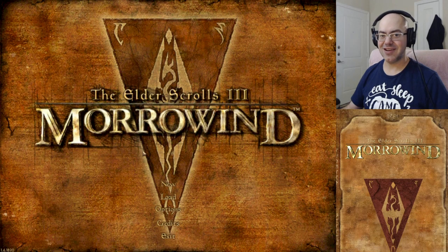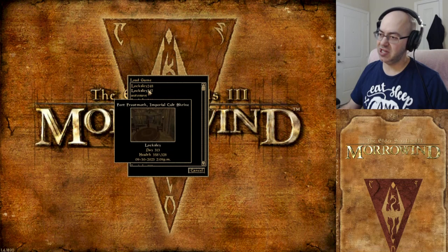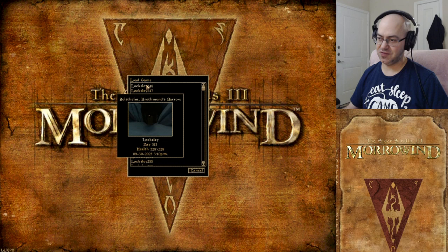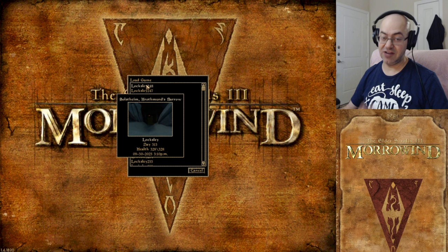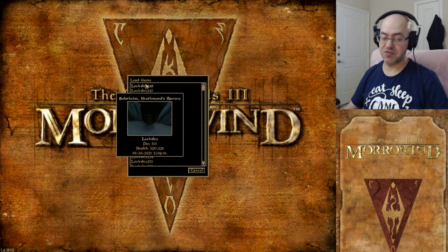Hey guys, Finlocks here, back with our blind playthrough of Morrowind. Last time we ran around and did potentially one of the quests for the East Empire Company side of the Solstheim DLC. We put our invisibility charm on, ran around a lot of the map, finally found Hrothmund's Barrow, found the crashed airship, and found Hrothmund's Barrow.